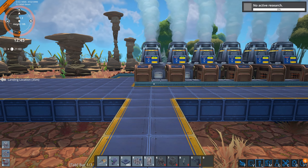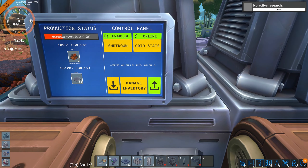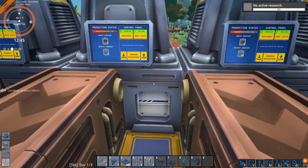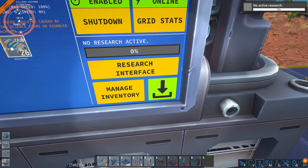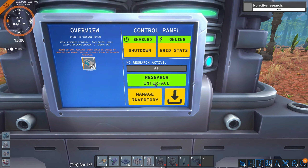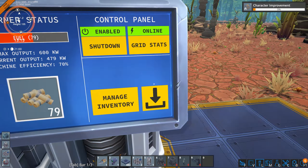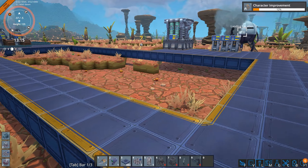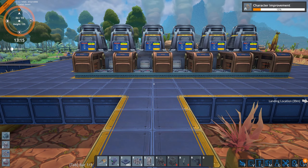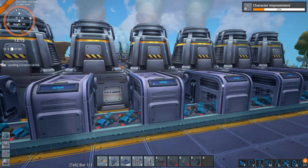We don't have an active research — let's go ahead and research something, because I've been hand-crafting these science packs. We got 26 in there. Character improvement — five additional inventory slots. Oh yes, more inventory slots! Always go for that. Inventory management is usually my least favorite aspect of any game.